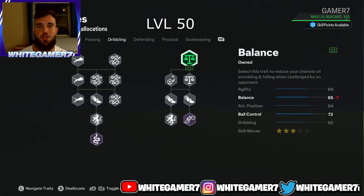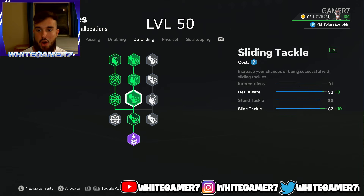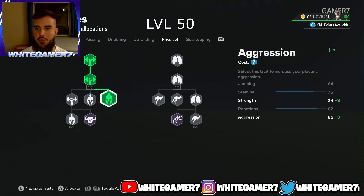For the defending at level 50, get the Guardian archetype and then these three nodes. This gives you 91 interceptions — very good — and 95 defensive awareness, which determines how accurate the standing tackle and slide tackle come out and helps your pro lock onto the ball when intercepting. You'll have 92 standing tackle, which should let you win every standing tackle if timed perfectly, and 87 slide tackle — more than enough.